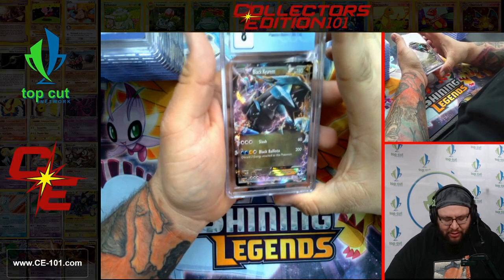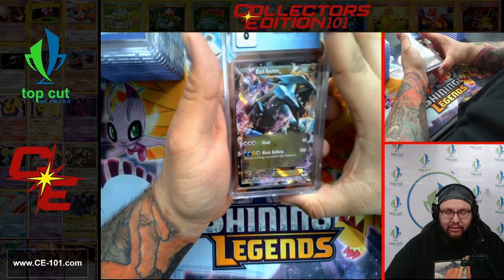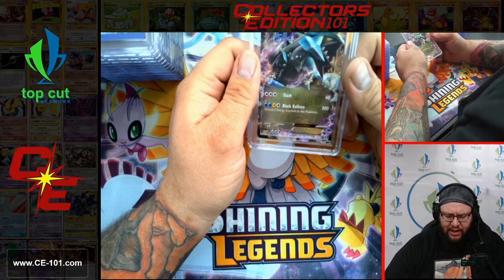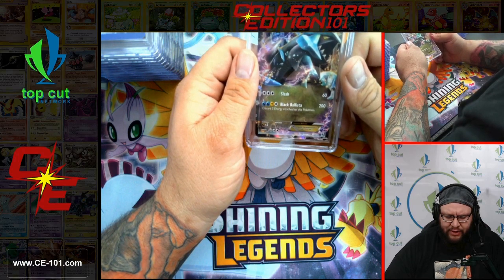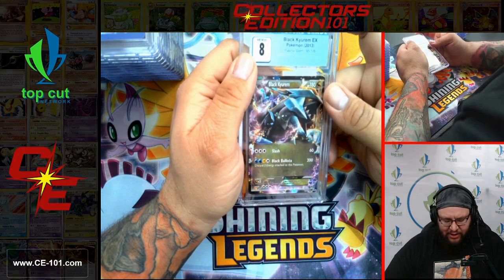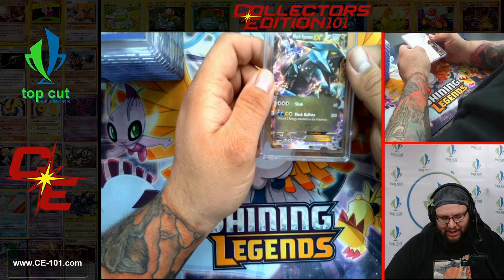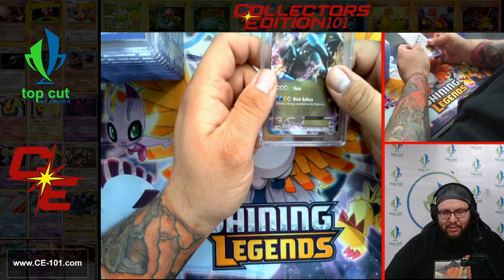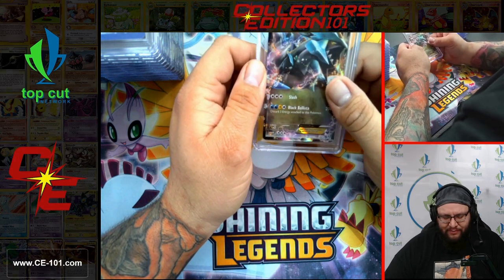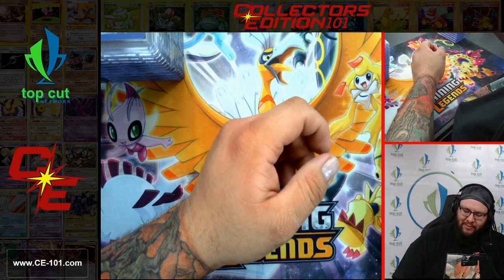Black Kyurem from Plasma Storm — this guy was definitely a big heavy hitter. I think he was primarily played in the Rayquaza EX build, or maybe it was a Keldeo build. Comment down below if I'm getting all my decks mixed up — we're going to move on before I strain myself.